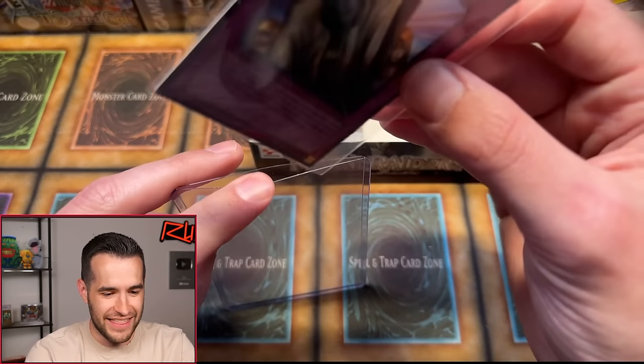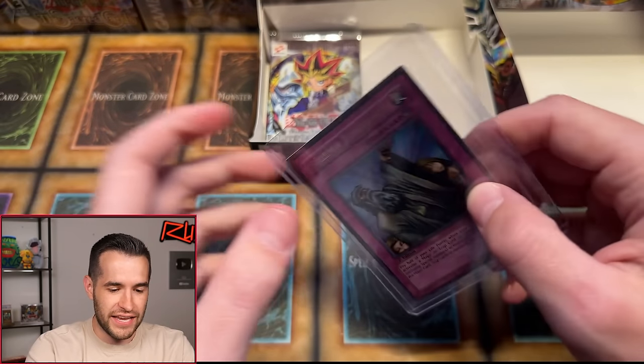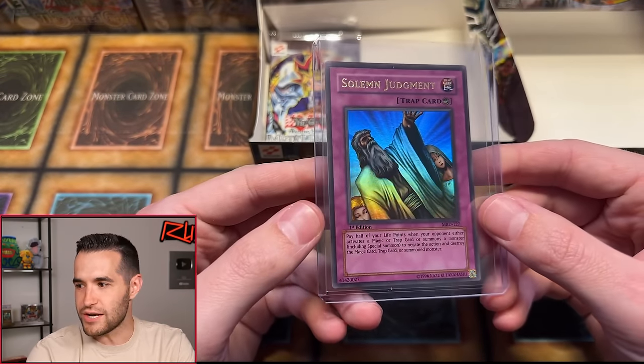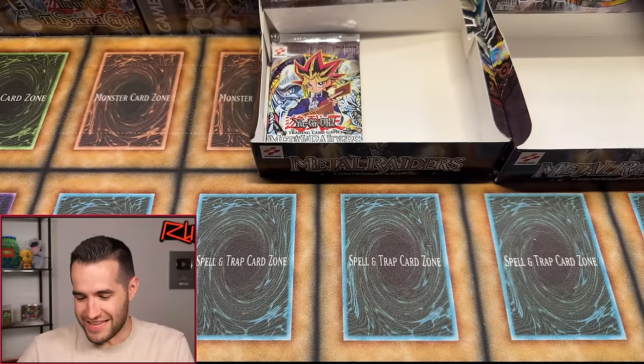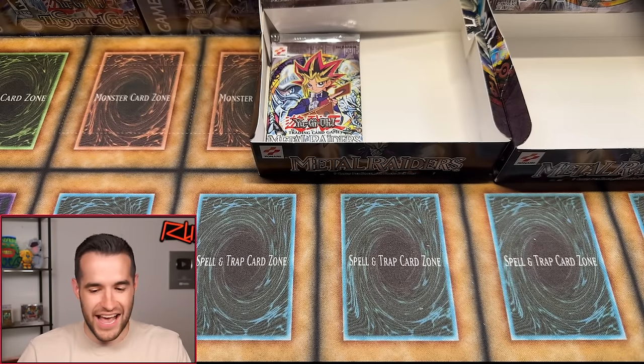Solemn Judgment has been pulled! Oh man. That's our 13th foil — let's go! That gives us three Ultras and one secret. Happy birthday, dude. That is one heck of an Ultra Rare pull. Solemn Judgment, first edition — huge congrats on that. That's awesome.